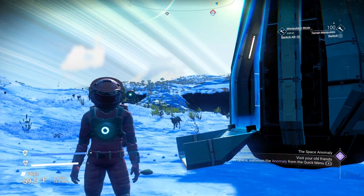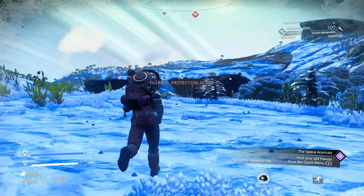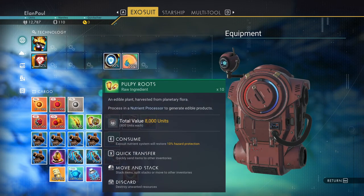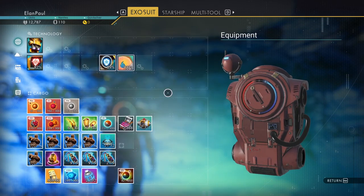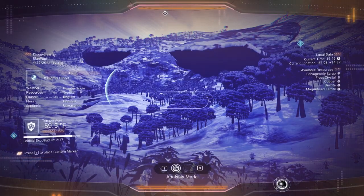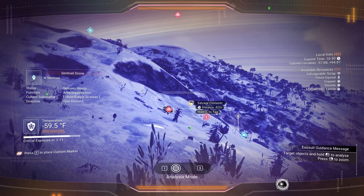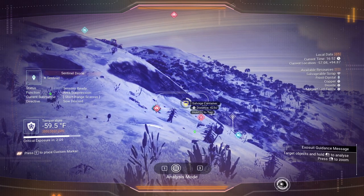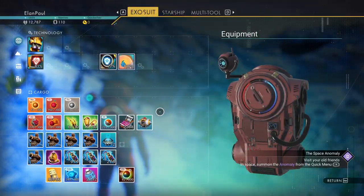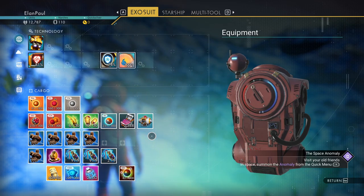Okay, northerly direction — correct. So first things first, we're out of here. We've got plenty of items in our inventory; we've got hazard protection things we can use. We've also got some items we've gathered along the way that we can sell, so hopefully we get a trader landing next to us sooner or later. We do have another salvage container over there. Those things are worth some seriously good cash if you can land some good ones.